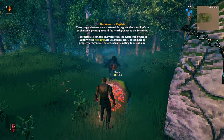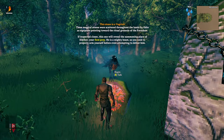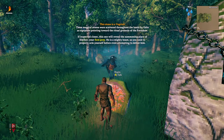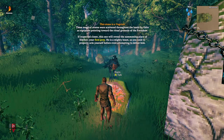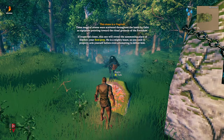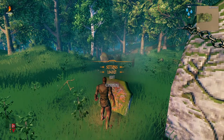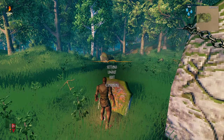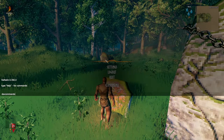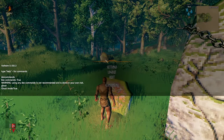This stone is Vegfuzzer — I'm just going to call it Veggie. These magical stones were scattered throughout the lands by Odin as signposts pointing toward the ritual grounds of the Forsaken. If inspected closer, this one will reveal the summoning place of Eikthyr, your first prey. He's a mighty beast, so arm yourself before attempting to defeat him. Now before we go further, I want to bring up the console with F5 and enable dev commands, then turn on Ghost. Now I won't get attacked by anything.